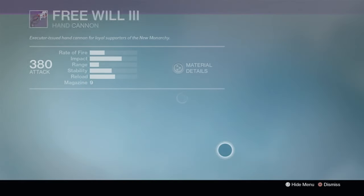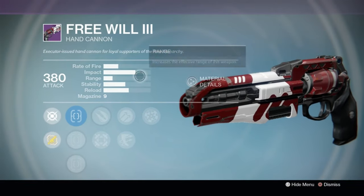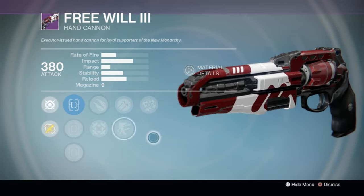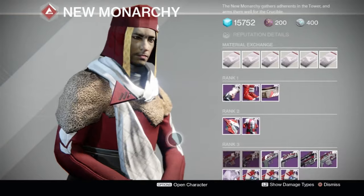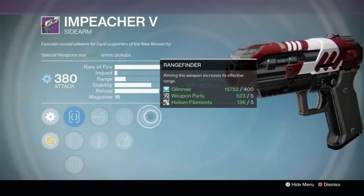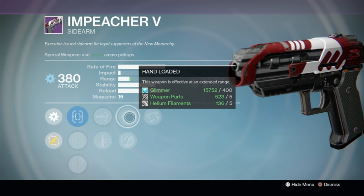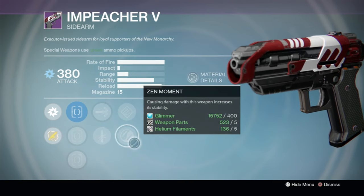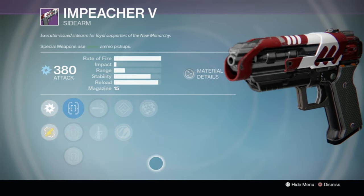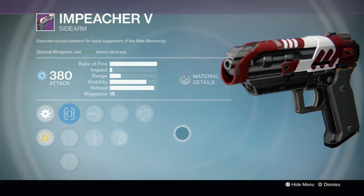Next up we've got a hand cannon — the Free Will. It's a little bit lower impact than the Ill Will. We've got Range Finder — just forget this one, pass. Moving on to the Impeacher: that's pretty solid stats, Range Finder, and range is always good on sidearms. You could have Hand Loaded or Zen Moment for extra stability. Not bad — though watch out, I'm not 100% sold that sidearms are still going to be around after this update.